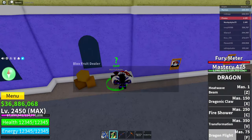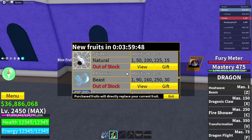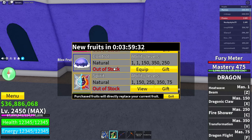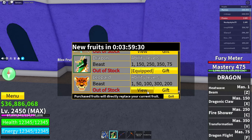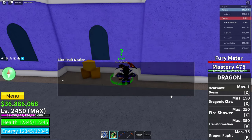Once you're there, talk to the dealer, click continue, and open the menu. Go to the last fruit that is not permanent — if you have leopard as permanent, click dragon instead, and vice versa. Click view on the last non-permanent fruit, click the Robux icon, then click cancel, cancel, and exit.